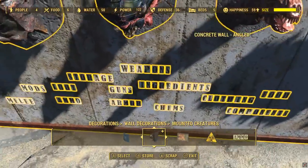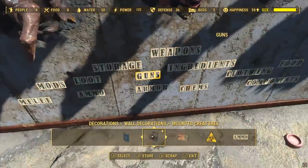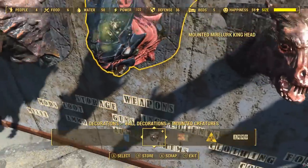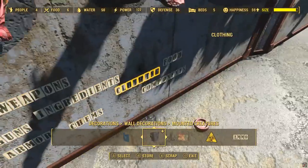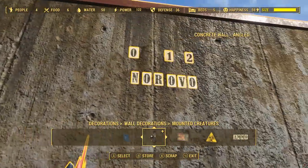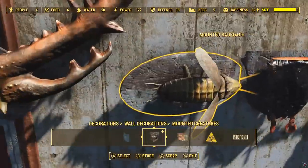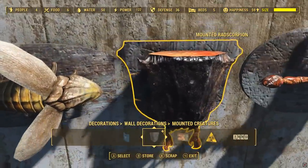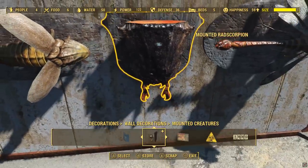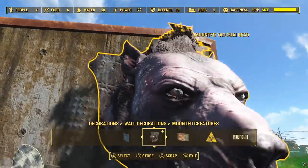They've also added in a bunch of new signs and things, which I think are meant to go in containers since they're probably a bit too small to fit on shops, if you want to do like a shop sign or something. And you can basically make these say whatever you want - there are a few of these just put in for convenience, but you can also put them in whatever order you like if you want to make your own. There's also the mounted rad roach, mounted rad scorpion, mounted stingwing, and finally mounted yaogwai.